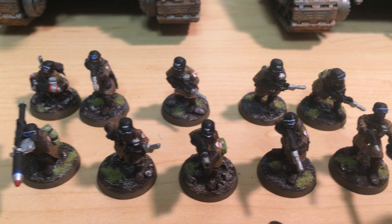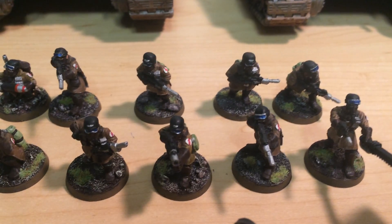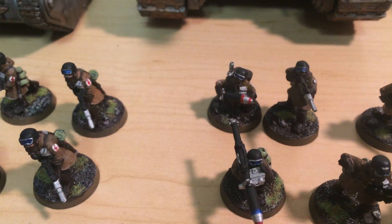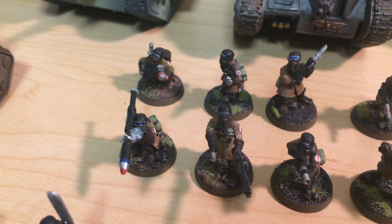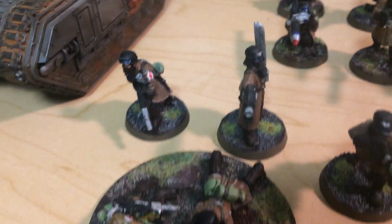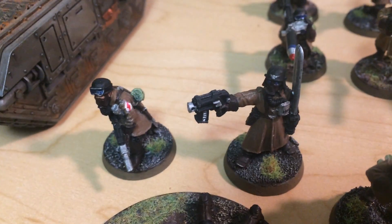Here's another standard Infantry Squad for the Apocalypse game — they're all going to be mounted in Chimeras, an entire Platoon of these guys. The standard squads have Missile Launchers and Grenade Launchers in them. Then we've got the Platoon Command Squad right here with a Grenade Launcher, Heavy Bolter, and the Steel Legion Lieutenant. Looks pretty sweet.